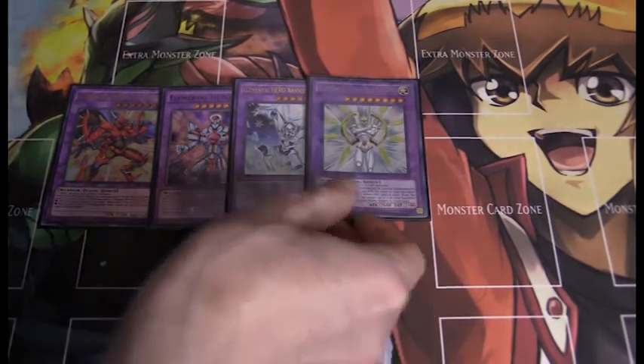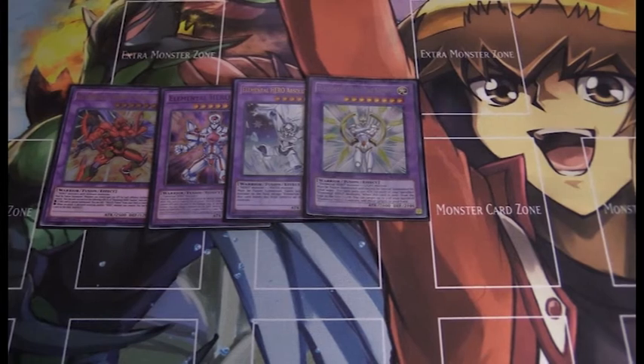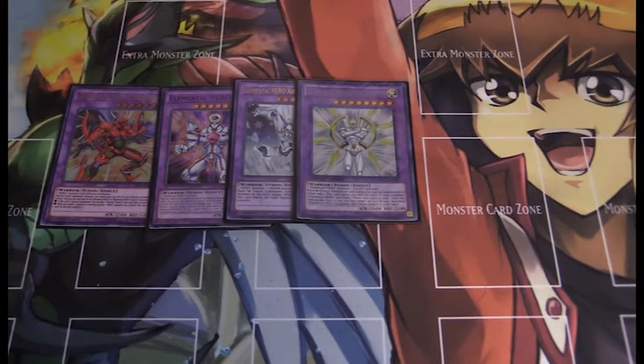Next up we have Elemental Hero The Shining. The Shining is fantastic — you'll mostly use him via Miracle Fusion. He gains 300 attack for each banished Elemental Hero monster, and his base attack is already 2600, so boosting him up can really make a difference. Also, if he's destroyed, you can target two of your banished Elemental Hero monsters and add them to your hand — meaning when he leaves the field, you pretty much lose nothing.